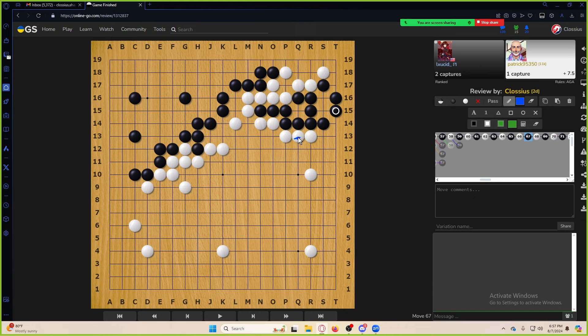You did get this block but you lost several points doing it, so just block in the first place and don't die. Someone's playing too quickly and not doing their go problems. If my student saw this I would say: go do 50 take-eye problems and 50 kill problems for trying to kill something that's not killable.